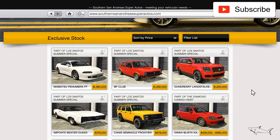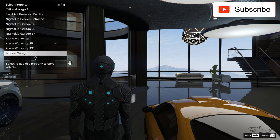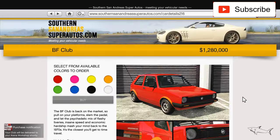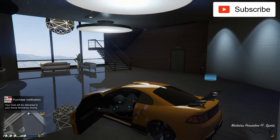Hello everyone, welcome to another video. In this video I will buy the BF Weevil Club — this is a Volkswagen Golf MK1 in real life. Let's order it to my arena workshop, B1 level 1.